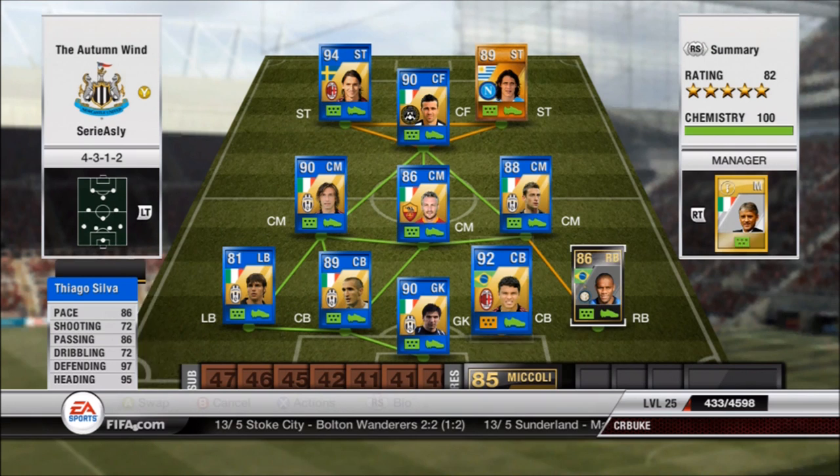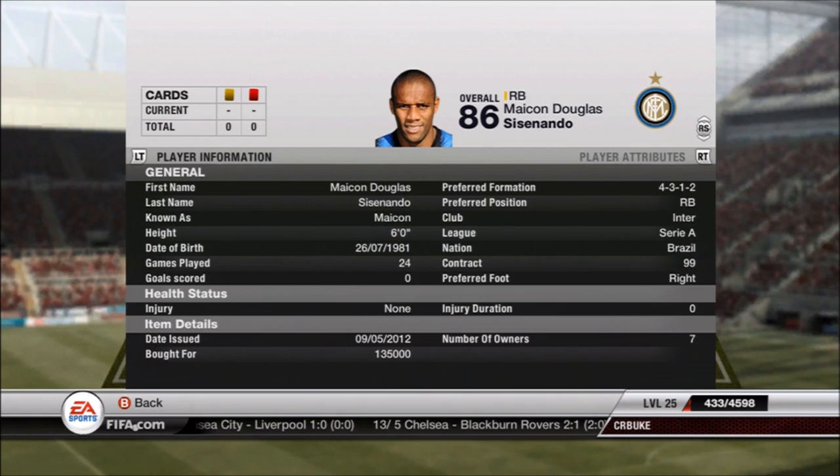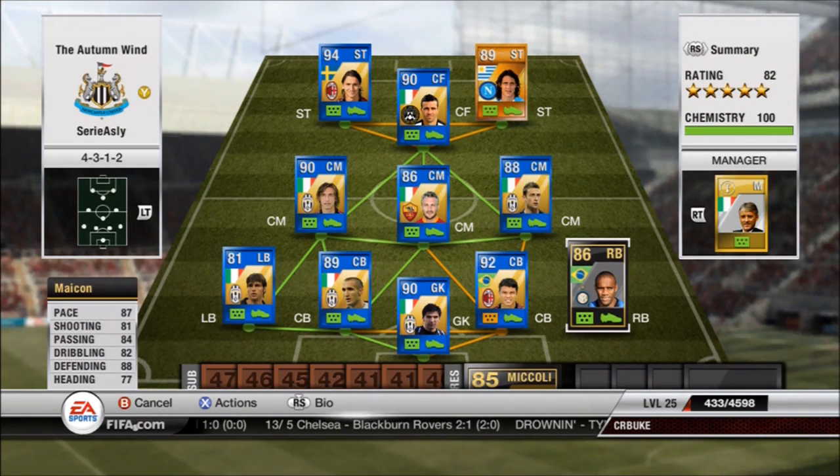At right back I got Maicon for that Brazil link with Tiago. It was either him or inform Abate, and the rating difference made it pretty much a no-brainer. I like Abate but I like Maicon better. Look at all those stats — other than heading, everything is in the 80s. He's an absolute beast. 135,000 coins is a hell of a bargain for him.